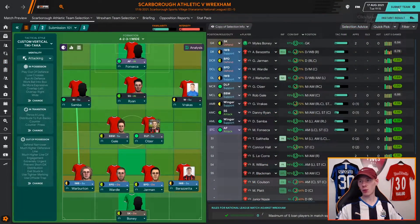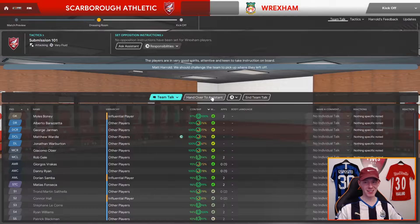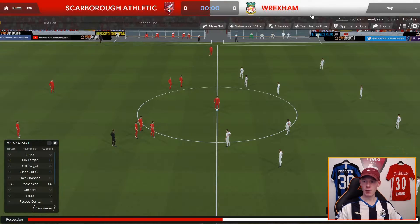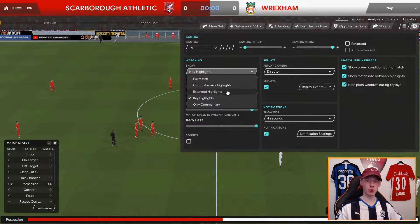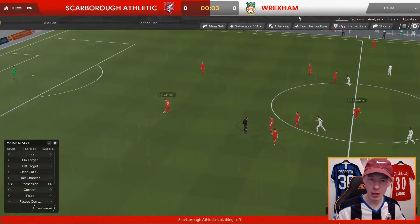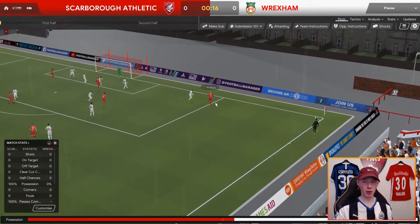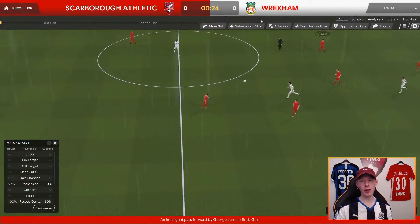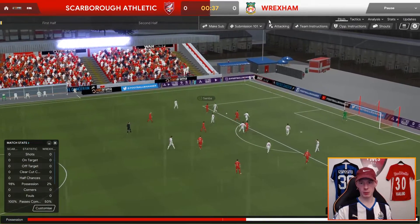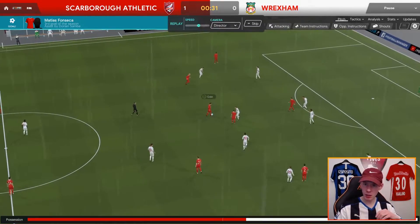We're now going to watch a game against Wrexham at home. Wrexham use a 4-4-2, which is a really good sample test because that system is way overpowered this year in Football Manager and it's tough to come up against even at home. Early on, Vrakas the right winger is stretching the pitch horizontally and the striker Fonseca is stretching the pitch vertically. We're getting the space we want and gaps are appearing in the opposition's back line. Fonseca is in behind and exploits it — 1-0 up at 42 seconds.